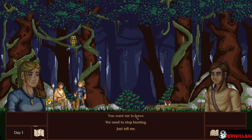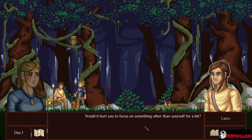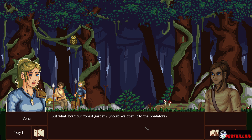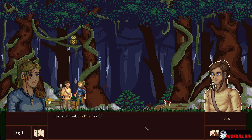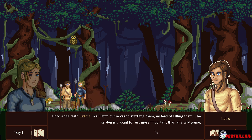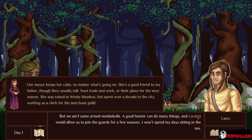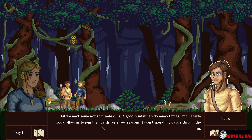You know where I'm going with this. We lack game, so there ain't a place for me in the village — I should leave. Would it hurt you to focus on something other than yourself for a bit? Though it's true that we ought to leave the animals alone for at least a year — the forest needs another breath. But what about our forest garden? Should we open it to the predators? I had a talk with Ludacea, old Salvia's pupil. We'll limit ourselves to startling them instead of killing them. The garden is crucial for us, more important than any wild game. A good hunter can do many things, and Lucerta, our mayor, would allow us to join the guards for a few seasons.